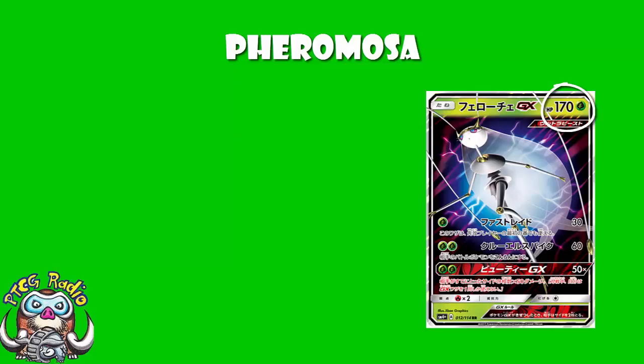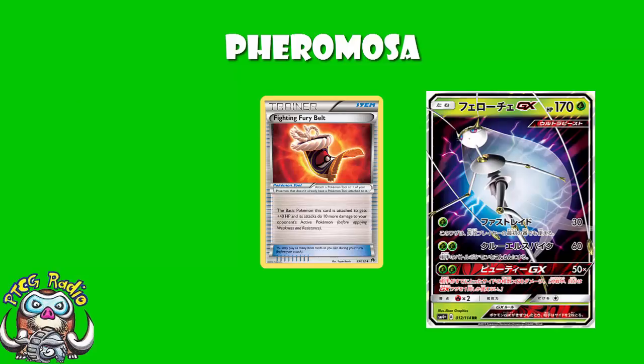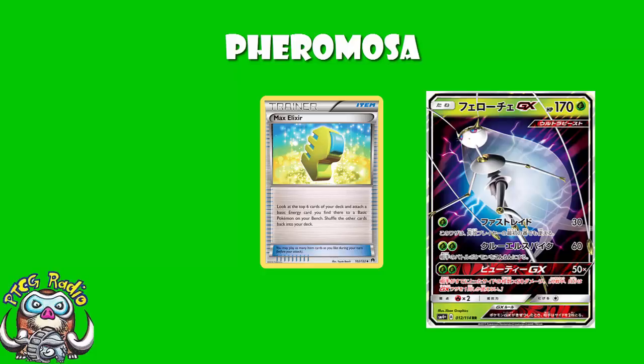170 HP is about standard for a basic GX nowadays, although there are Pokémon like Guzzlord which are keeping things a little bit interesting. Do remember that being a basic Pokémon means you can use Fighting Fury Belt to up your HP by 40, up to 210. But your opponent can always use a Field Blower — and one annoying thing is when they do 180 damage, you're not knocked out, and then during their next turn they use Field Blower for a mid-turn KO. Of course, you can always use Max Elixir as a basic Pokémon — look at the top six cards of your deck, and if you find a basic energy, you may attach it to a benched basic Pokémon. Really handy for a Pokémon like this that needs two energy.